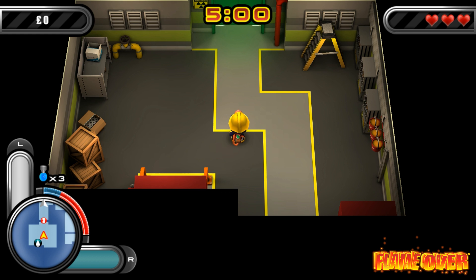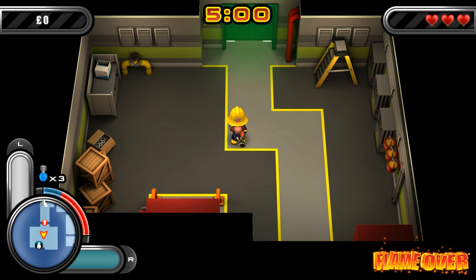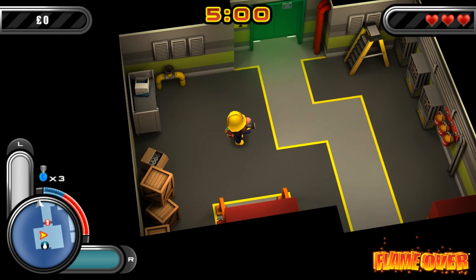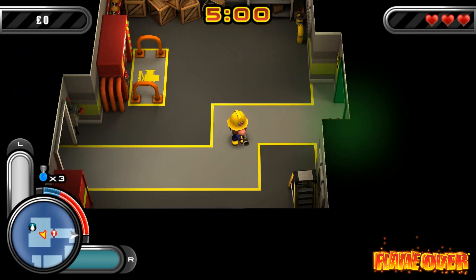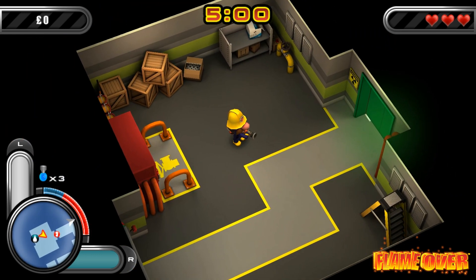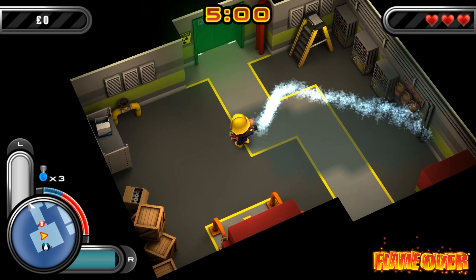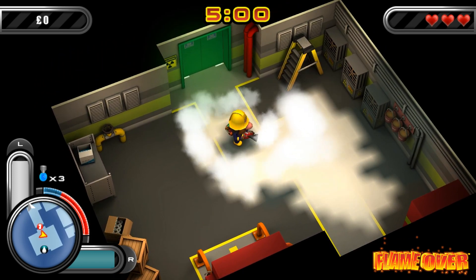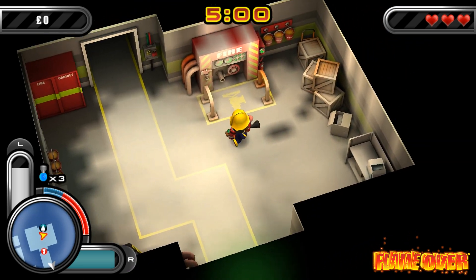Flame Over is a top-down shooter, I guess, but instead of enemies and guns, we've got fires and water and extinguishers. I can move my character around in this top-down 3D environment with the left stick. The right stick, if I'm very gentle with it, I can slowly turn the camera. Or if I push it far left and right I get a really quick turnaround. When not using it to turn the camera, I can use the R button to shoot my hose and the L button to shoot my extinguisher. While doing those things, I can use the right stick to aim independent of movement like every other twin stick shooter. It's a good system, let's not mess with it.